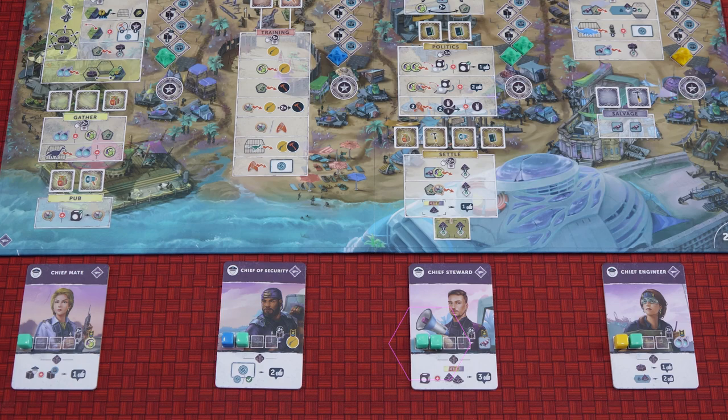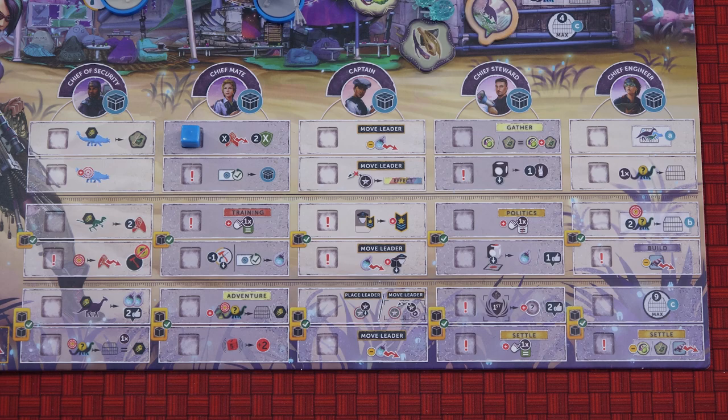The bottom half of each player board depicts six perks for each of the five officers, divided into tiers 1, 2 and 3. At this point in setup, each player chooses a tier 1 perk from the officer which they have influence with, and places one of their cubes into the slot. If you choose a perk depicting a red exclamation mark, you must pay one story or one valour, as these perks are more powerful. For your first game, it's recommended that each player take the topmost perk from the appropriate column. All perks are fully explained in the appendix.